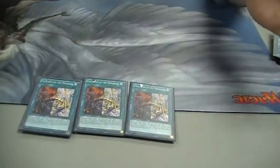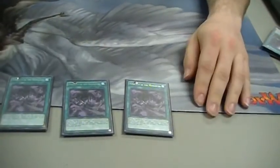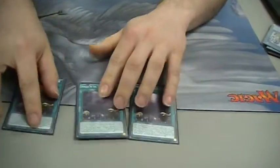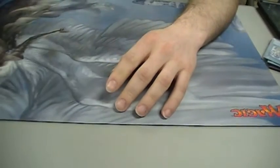Then there are obviously more staples. Definitely run three Pantheisms, three Stormforths — because nothing's better than Stormforth — three Tenacities to get you anything you need from your deck. And last but not least, the card everyone loves to hate: Domain. Lock down the opponent's extra deck, make your monsters stronger and easier to bring out — can't beat that.